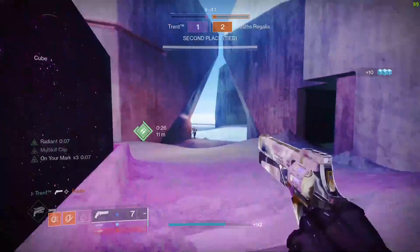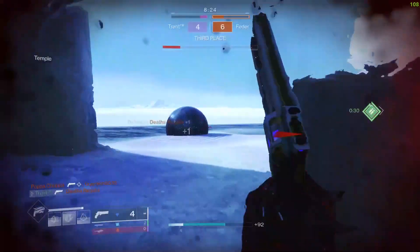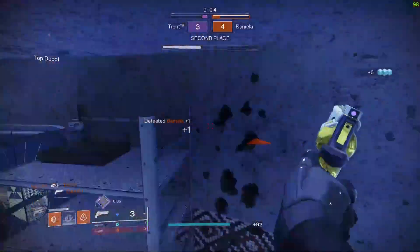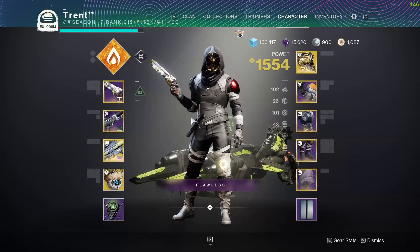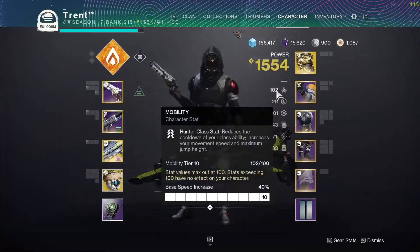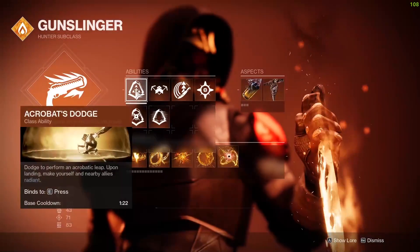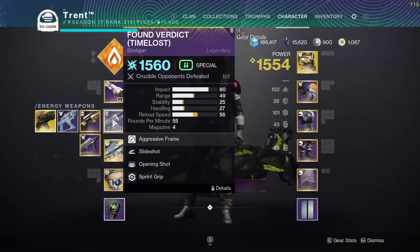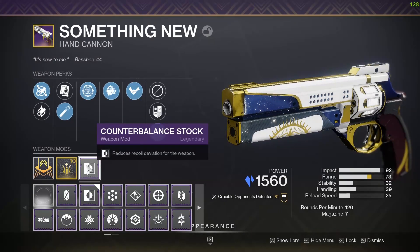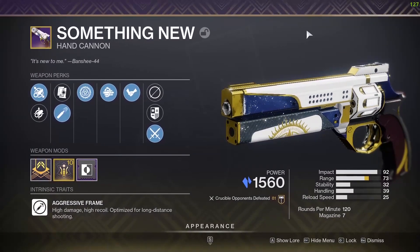Two-tap this guy, let's go! What's going on YouTube family — in today's video we're going over my Something New hand cannon from this season's Solstice. I'll be using Worm Husk and a radiant build with healing grenades, with 100 mobility and pretty high recovery as well. The idea is to two-tap with radiant — if I get a kill, reload, and use my Acrobat's Dodge, I can two-tap people. I have Multi-Kill Clip and Ensemble, with Fluted Barrel and a range masterwork. I'm using Counterbalance Stock to help with recoil direction — it was 95, this makes it 100, so it's straight vertical instead of off to the right.